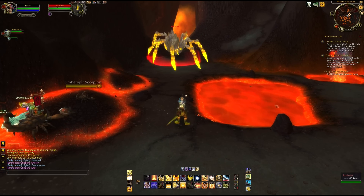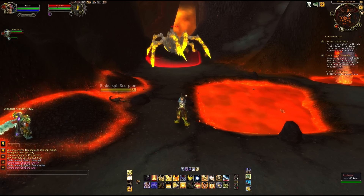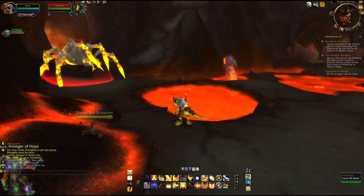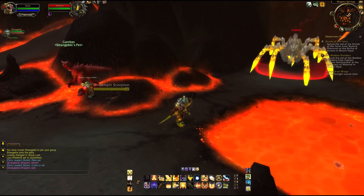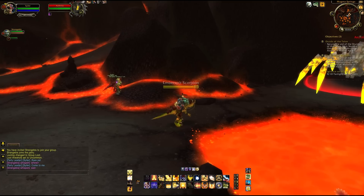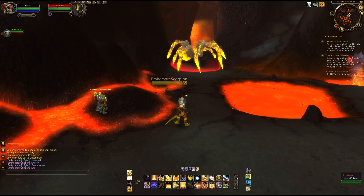What's up guys, Syla here and I've got another 4.2 rare pet for you. This is another one of the eight and this is called Anthris. Anthris is a weird looking spider, doesn't look as cool as the molten one — this is kind of a yellow colored one — but I'm going to try and tame him, so let's see how this goes.